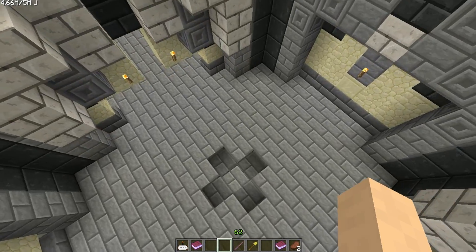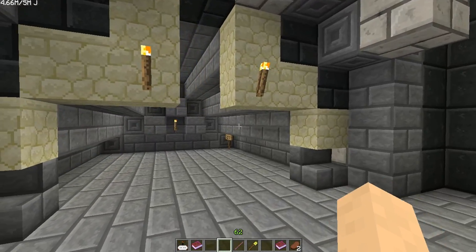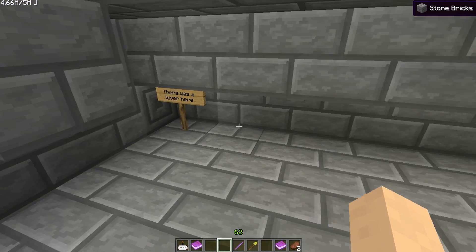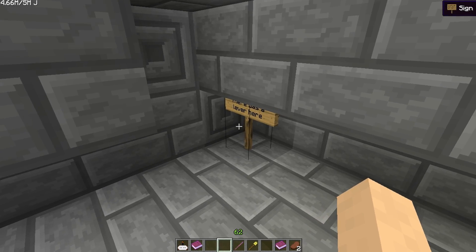So we can get in here. Some sandstone in here now. Not especially fast. Oh there's a sign - what does the sign say? There's a zombie as well. A sign that says there was a lever here.